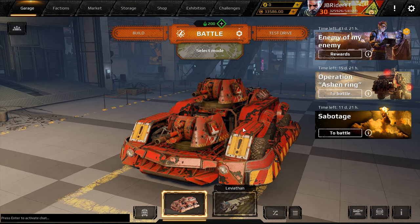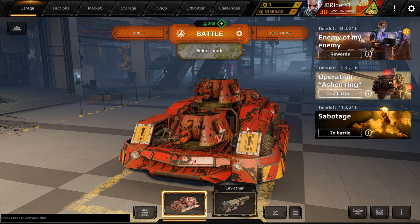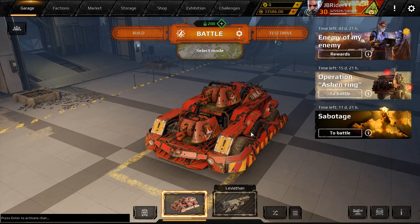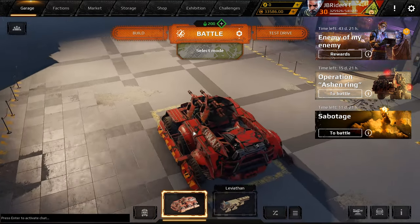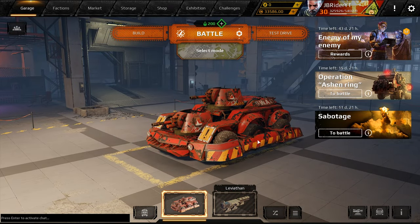I don't know, they did something to it so it felt kind of meh. I think it was the explosion changes that they did to the explosives in the game. Anyways, we got two builds for you guys. We have a Hulk build and a Fat Man build, both using similar setups with the Dead Man cabin and a reload module just to get an extra boost in reload.